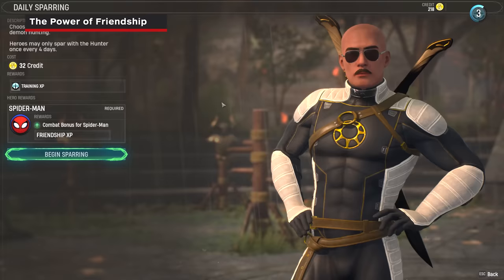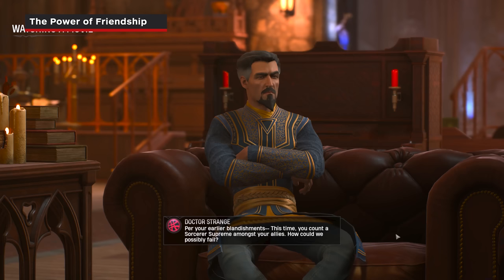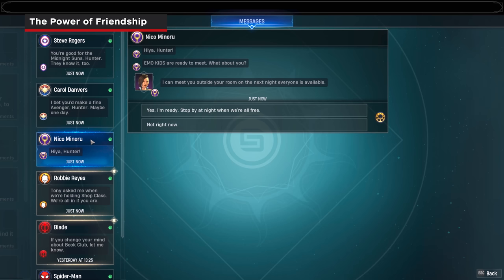It's crucial to start leveling up your friendship levels as early as possible to upgrade your team for harder late-game missions. The best way to do this is by making sure you do the daily combat training and hangouts, whether that's playing video games with Spidey or watching a movie with Doctor Strange.